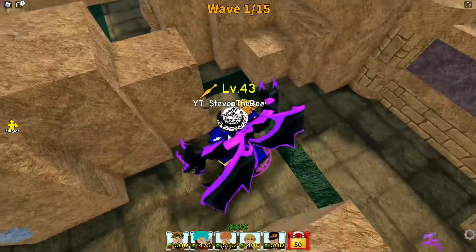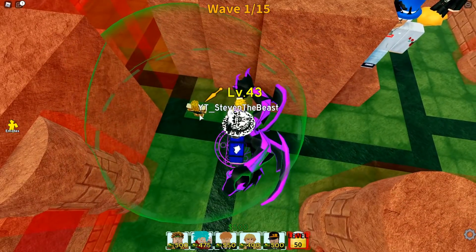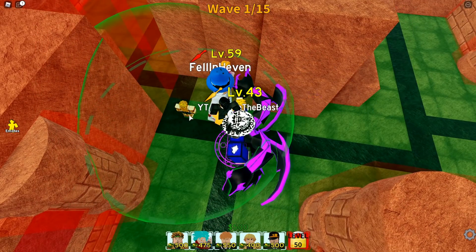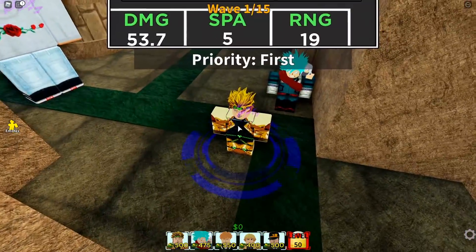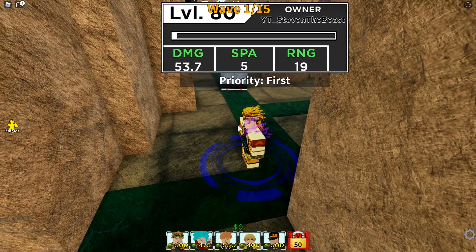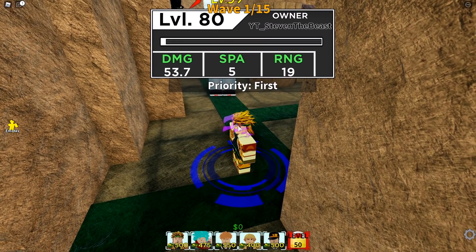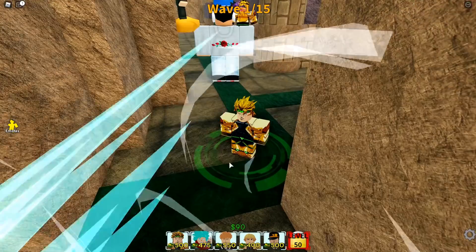The enemy spawn is here, so you can first place down your stuff over here. I'm going to place down the Dio right over here. And boom — here's the brand new Dio looking very nice. It's got like a special purple aura on the body — looks pretty nice. The base damage is 53.7 every 5 seconds, and the range is 19. That's actually really good.